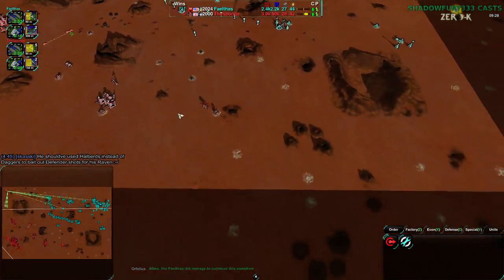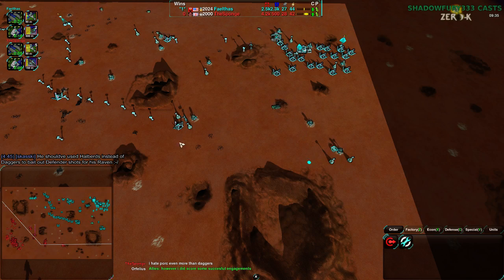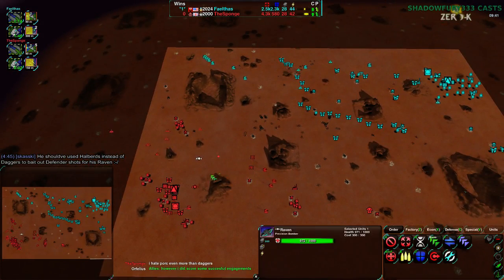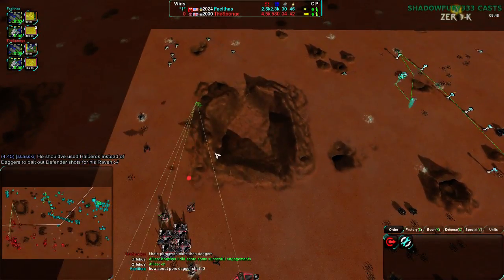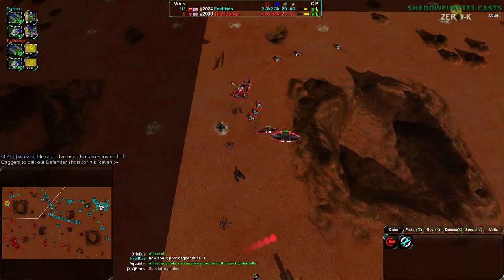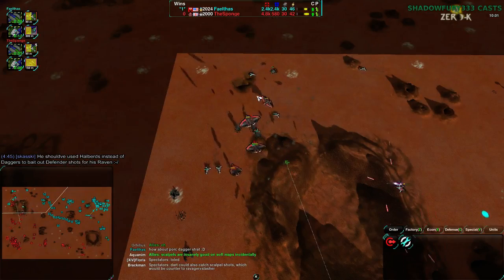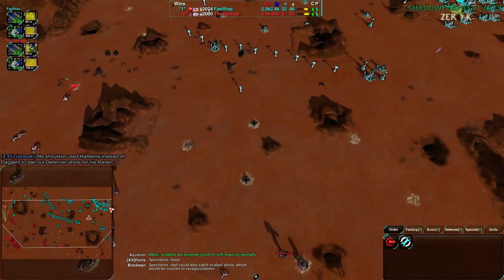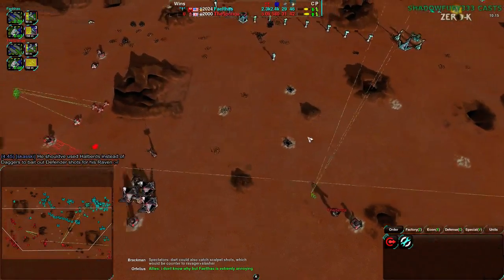There are some swifts trying to take out the flank, but ultimately the daggers are going to kill the swifts. Sponge has twice as many daggers in this area as Faelthas. Four ravens left for Sponge. This defender line should be flanked from the south - there's nothing over there. The ravens should go south, take out some lotuses, and go straight to the main base. Three ravens for Sponge and three for Faelthas - actually four versus three.